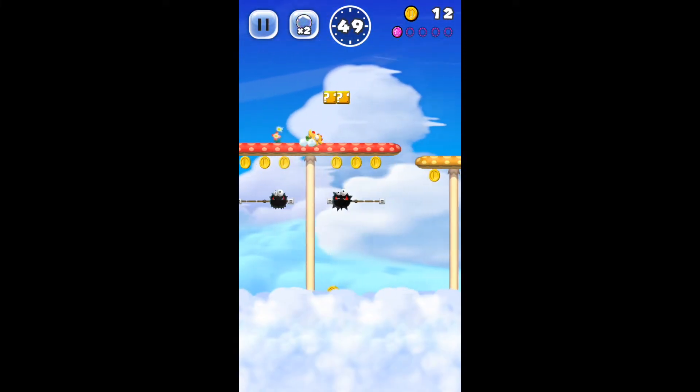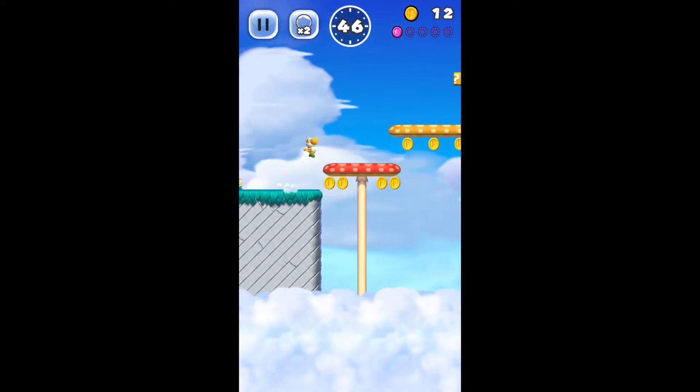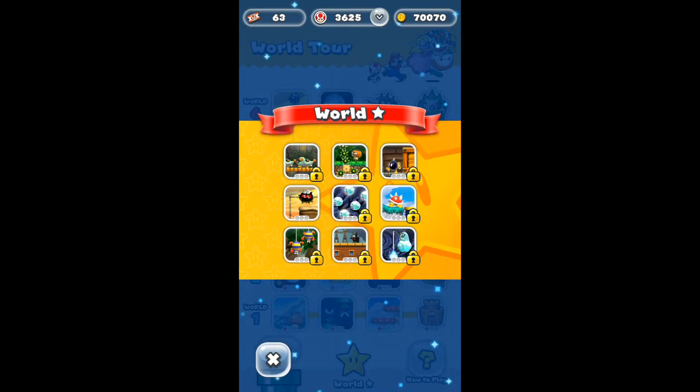The first thing I notice is that Yoshi can now get small when he's hit, which makes him look so cute. Another awesome thing is that there is now a new world in tour mode known as Star World. This is a really cool world as it consists of nine levels, each unlocked by doing challenges in the game. I haven't unlocked any of these levels yet, but by the looks of it they have new environments and enemies from previous Mario games.